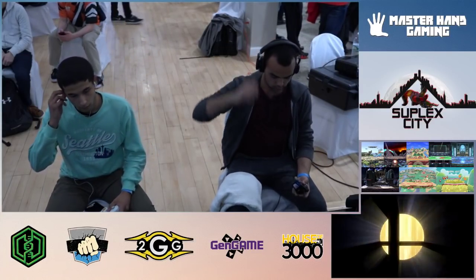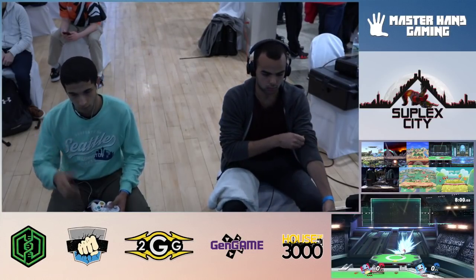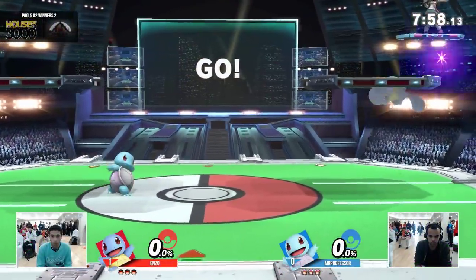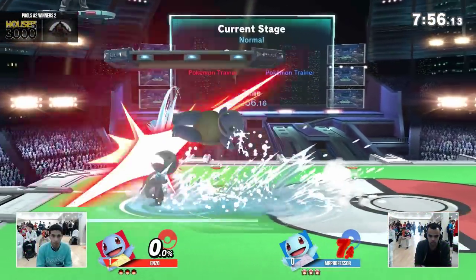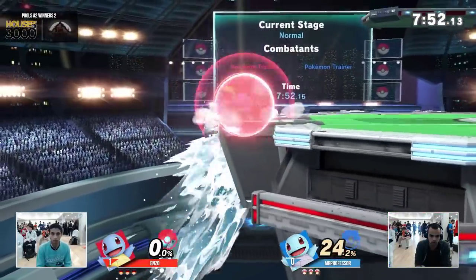Alright, but here we go, game one. I think we're going to the stadium. We'll start off with Squirtle. Oh, this is the Ivysaur. This is a Pokemon Trainer ditto. Enzo — I've heard of Enzo. He's a PA player, I believe.